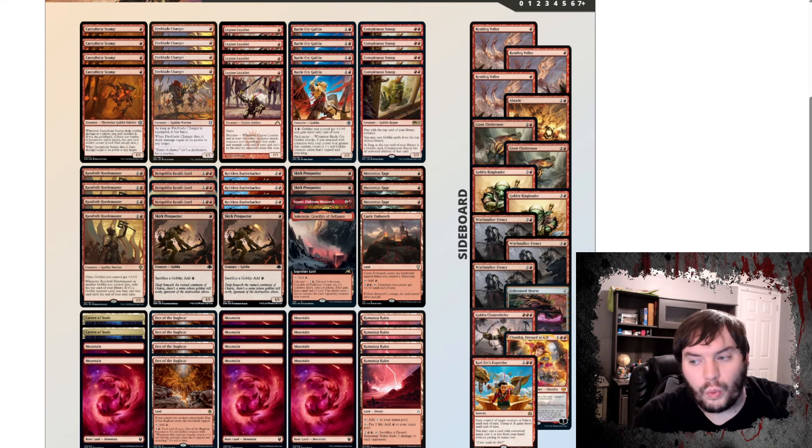So first on my list is Mono Red Goblins for Pioneer. We have Scamp, Charger, Loyalist — it's interesting to see Loyalist back into the rotation. For a while it's kind of been pushed out of the format. We have four Skirk Prospectors. So we have a lot of one-drops for Snoops, for Battle Cries, for Road Horde Master. Then we have a Hobbling Goblin, Reckless Books, Bushwhacker two.